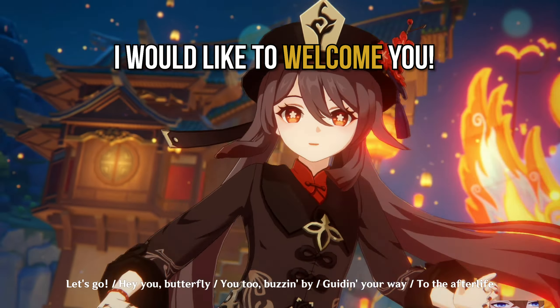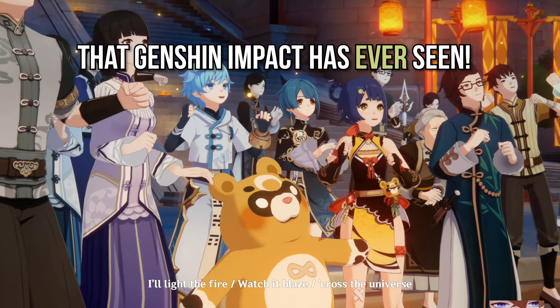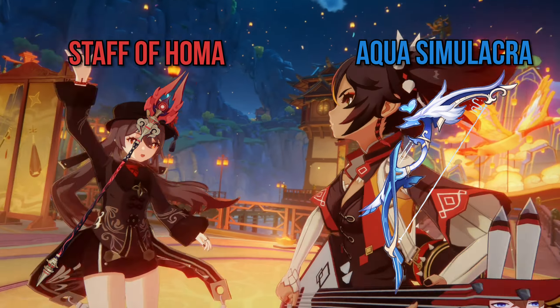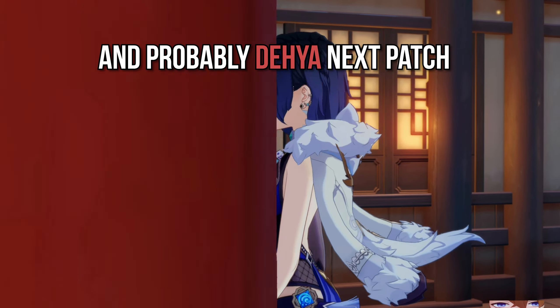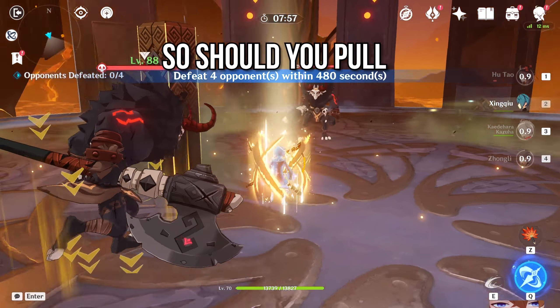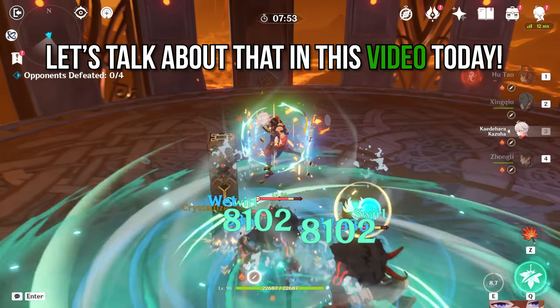Ladies and gentlemen, I would like to welcome you to the best weapon banner that Genshin Impact has ever seen: the Staff of Homa and the Aqua Simulacra. Unfortunately it is timed at the same time as Hutao's rerun, Yelan, and probably Deia next patch, so your primogems are in an absolute shortage. So should you pull on this weapon banner or not? Let's talk about that in this video today.